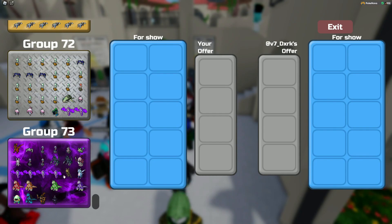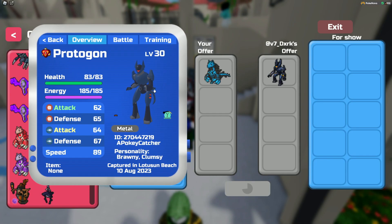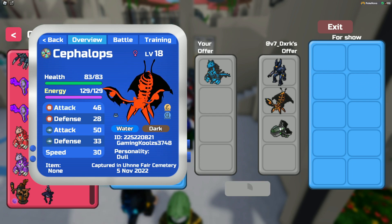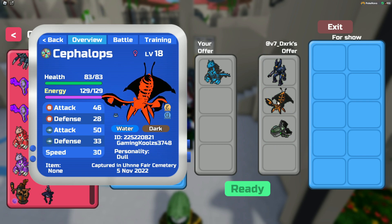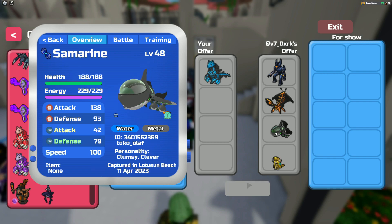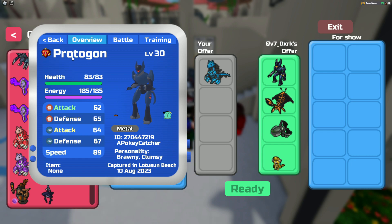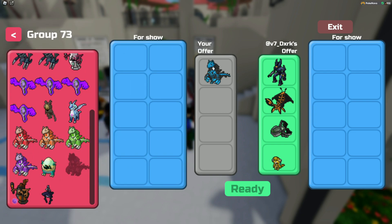The next trade is by Dark. Dark offers a Gamma Protegon, a Gleaming Halloween Cephalops, an Alpha Cryo Cub, and a Gamma Samarine. Gleaming Halloween Cephalops isn't the best demand but it's still a gleam halloween. We also have an Alpha Cryo Cub, Gamma Samarine, and a Gamma roaming. Honestly I'd say this is worth it right now and maybe even in the future — this isn't that bad.